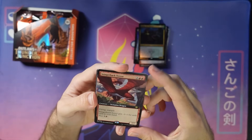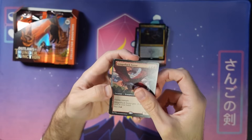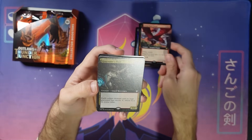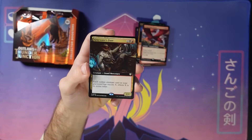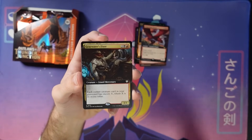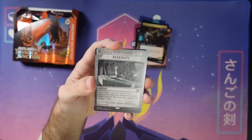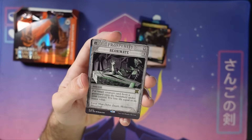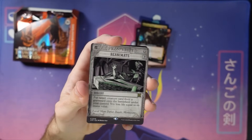Here's the Stingback Terror in Extended Art. Greywater's Fixer — this is from the Commander decks, from the Outlaw deck. Gives all your stuff Encore X — cool design, Cory made that. Reanimate — nice. That's certainly a crime. Bring stuff back from the graveyard. Dip into your own graveyard a lot, so it's not always a crime, but it can be when you target theirs.